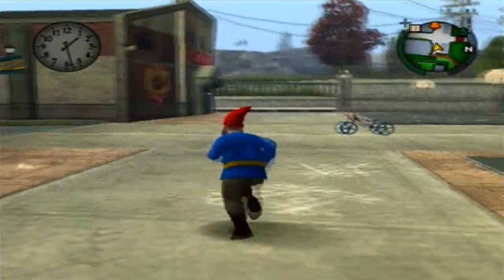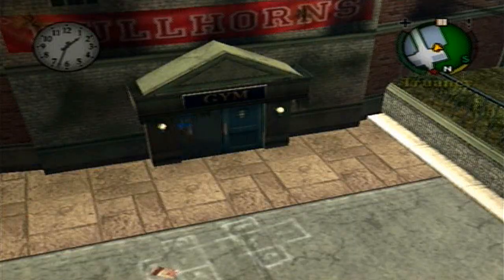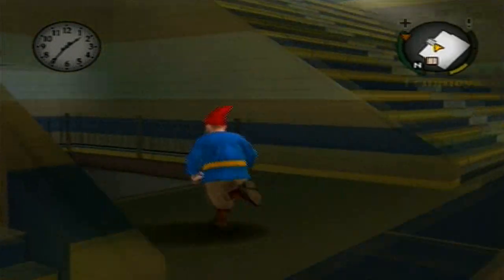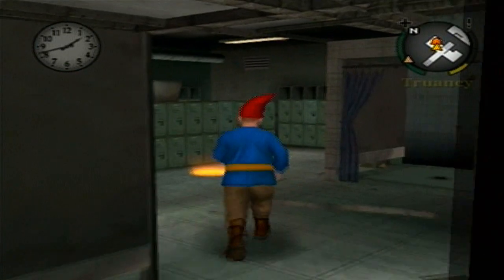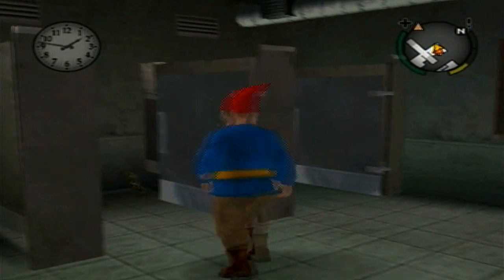If you go to the gym on the opposite side, let's go into it so I can explain. You want to go into the changing room — I think it's our changing room, I confused that — and the card is on this toilet right there.